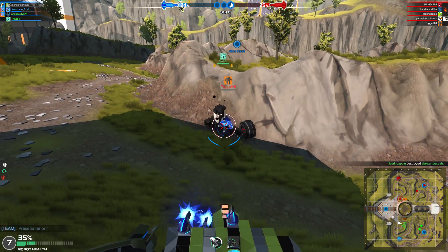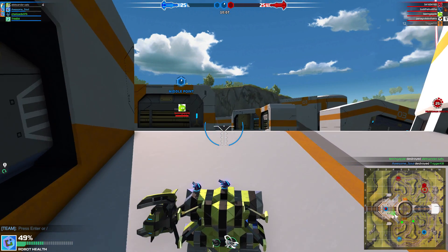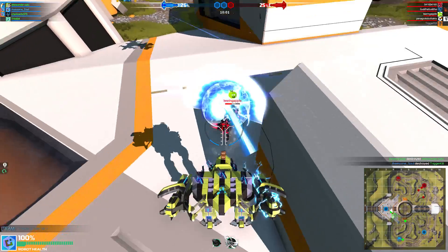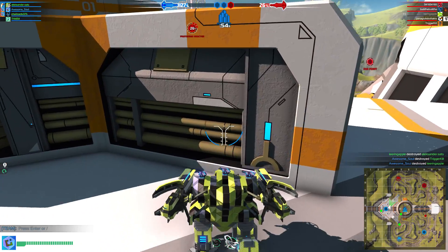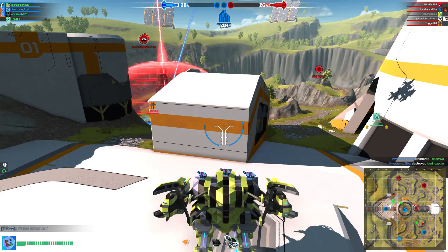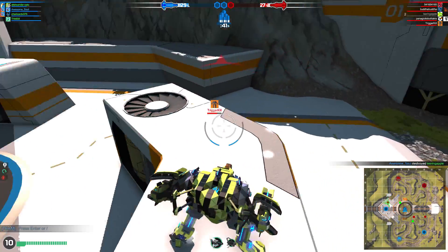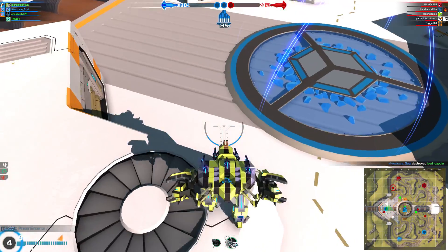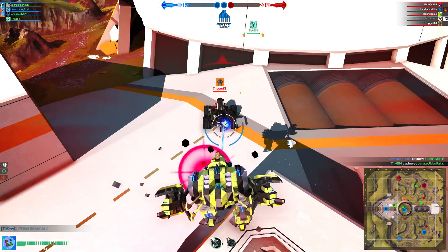All Nanos will now have a proto-seeker-like aim assist, and crosshairs will now display a locked message when you have a target. There are also improved visual effects for all Nanos. All Nanos except for the Constructor — which is the biggest one — have had their heal values increased. The Nano Constructor did also get a buff: its energy consumption has been reduced from about 1,200 to 1,100, which is pretty good since the power usage was a little too high. Additionally, all Nanos have had their range increased by almost three times — about the same as the proto-seeker's range.